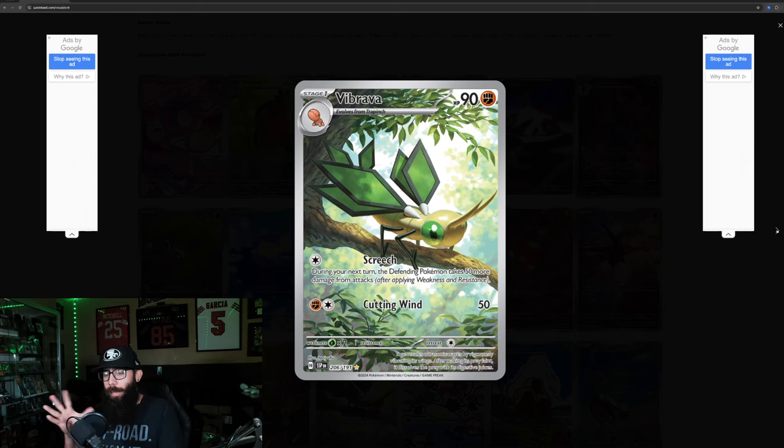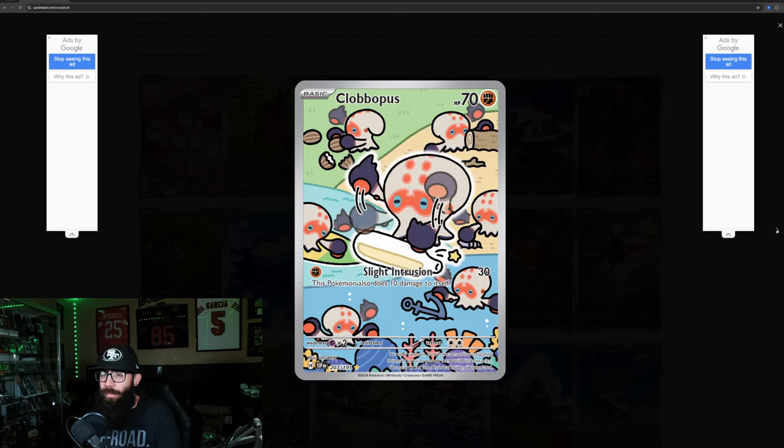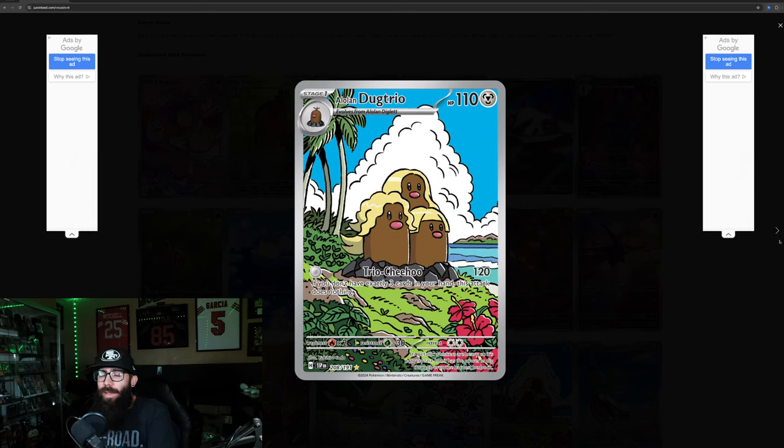The Braviary is really popping — pretty cool. Clobbopus — I was checking this card out and I don't know much about this Pokémon, not the biggest fan, but this description is hilarious: 'It's very curious but its means of investigating things is to try to punch them with its tentacles. The search for food is what brings it onto land.' I thought that was a hilarious description. Then we have Alolan Dugtrio with the hair — rocking the hair. Love this card, love everything about it. Got the mullets going on — just silly and fun.